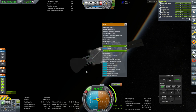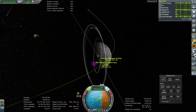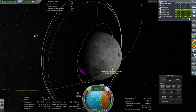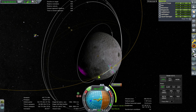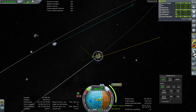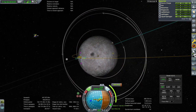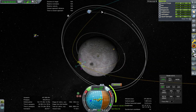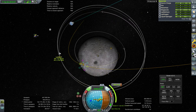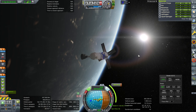Ignition. Looking good. Let's just plot the orbital capture. Communication when we get there will depend on our other satellites, because the periapsis is not particularly good for communication otherwise. If our satellites are positioned correctly it should be okay. Otherwise we'll have to do the capture maneuver a little bit earlier where we do have communication.